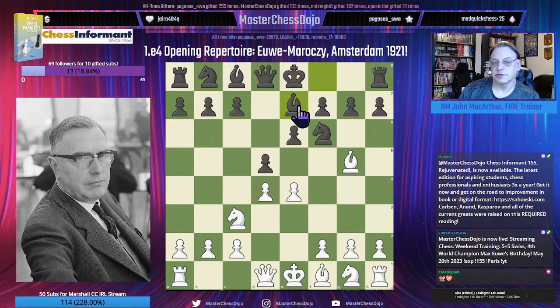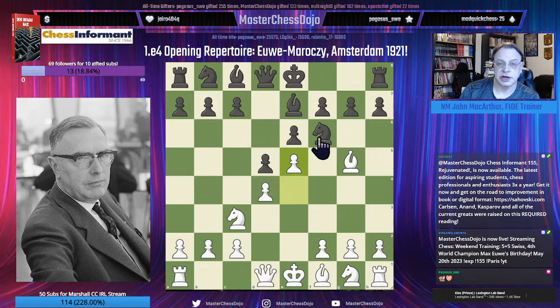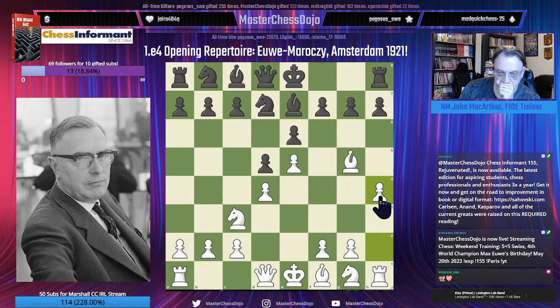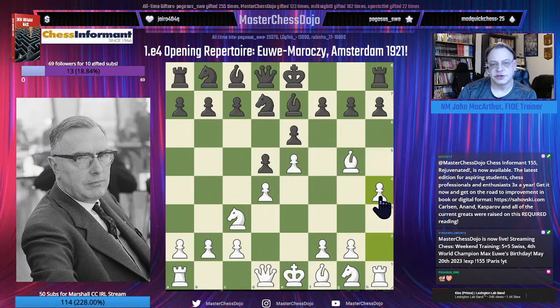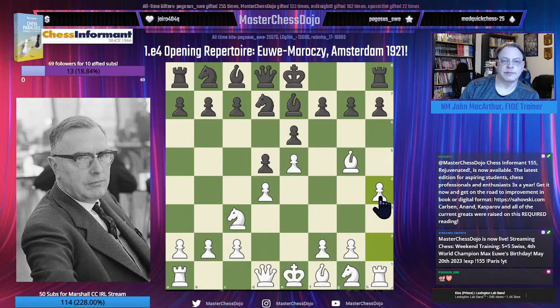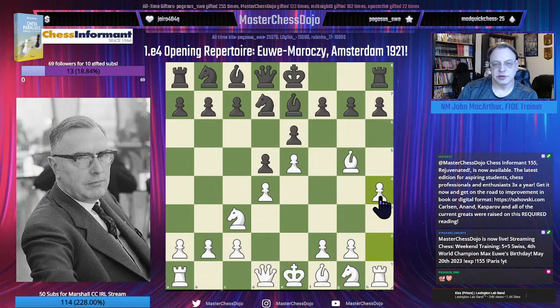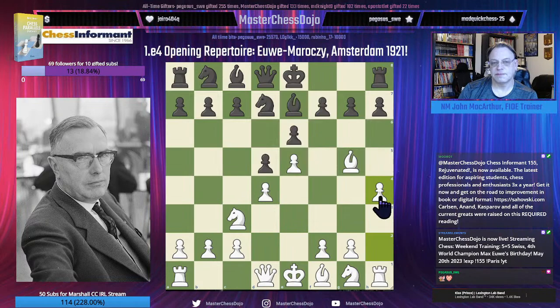As we back up to the Classical Variation, where Max Euwe's opponent Géza Maróczy plays Bishop E7, my very first encounter with the Classical French as a 2000-rated player in the state high school championships when I was young — I essayed the move 6.H4 against the state's strongest player, and I took him out on board one with a draw. Unfortunately, I wasn't able to press for a win; I ended up having to force a perpetual check, and my teammate won the tournament by skating past us with a perfect score, because I was unable to play against him.